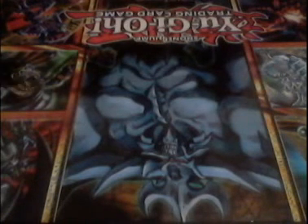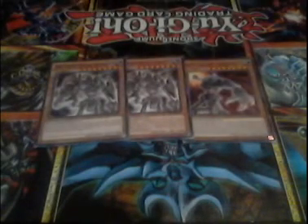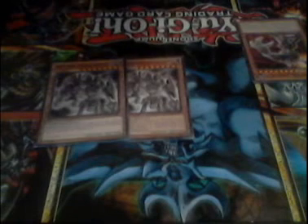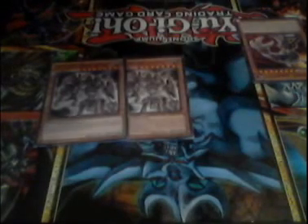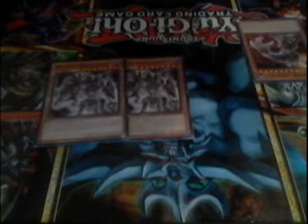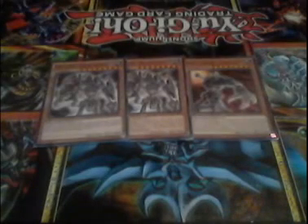Let's get into this deck profile. Starting with the monsters, we run two Ancient Gear Golem and one Ancient Gear Golem Ultimate Pound. A lot of people don't run Ultimate Pound and I don't really see why. It's missing the spell/trap negation during the damage step like a normal Golem, but it does piercing, it can attack up to three times, and when it's destroyed by battle or card effect, you can add a Polymerization from your deck to your hand, and add an Ancient Gear monster from your graveyard to your hand except this card. I find that really awesome.